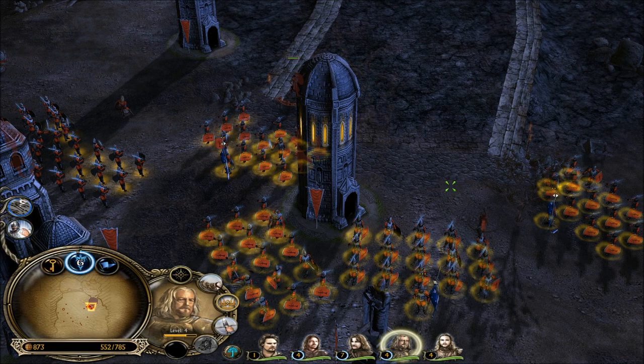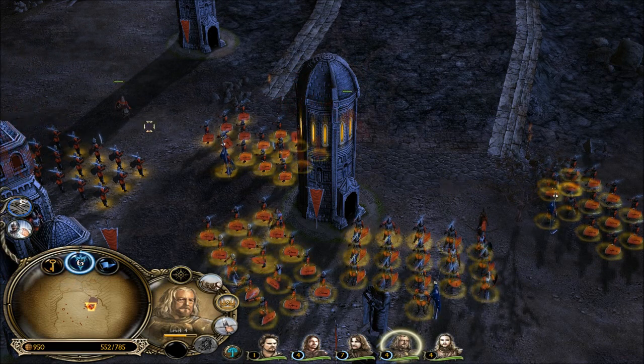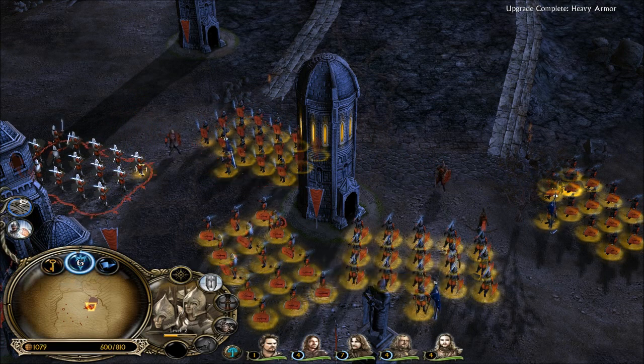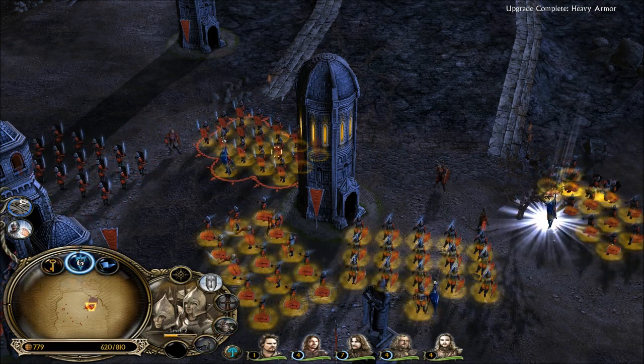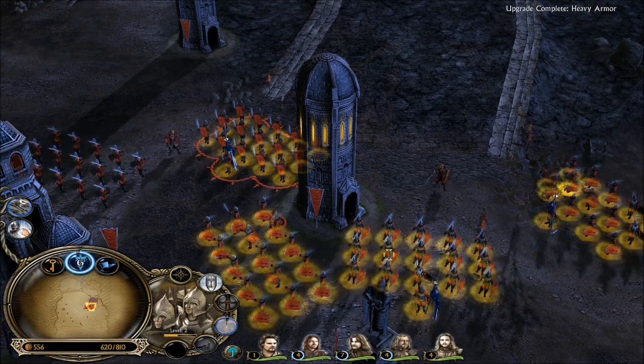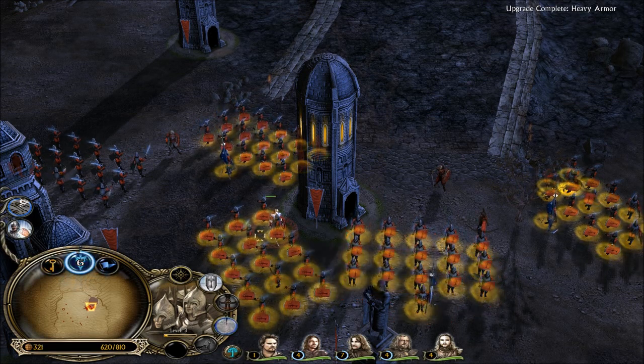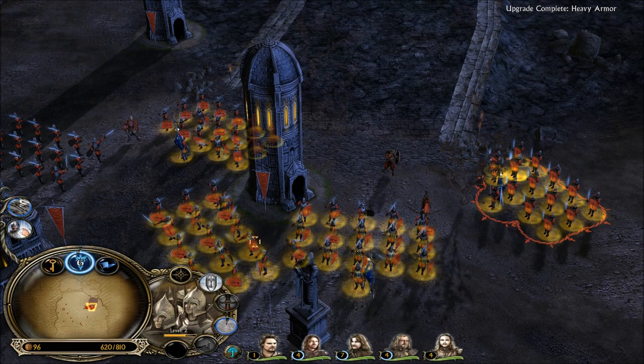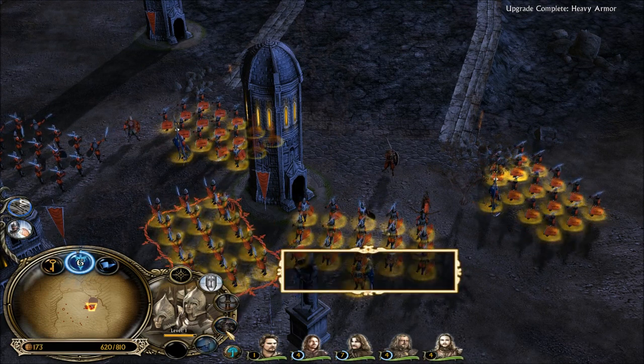Upgrade that crap. Pull these guys back. We've improved the city! Wow, 3,000 for Aragorn — he must be really awesome. Armor — armor's always good. Where are we building? What else do I need? Siege Works, yes! Of course! Had to be siege works, my friends. The heavy armor is ready! Now we're talking! Soldiers of Gondor, we must take the fight to them! That's expensive — 300. That's like buying new troops.